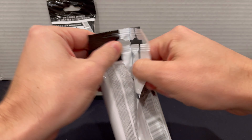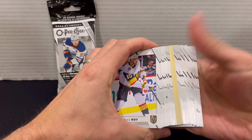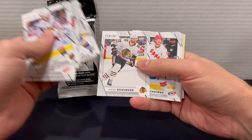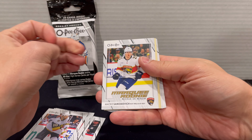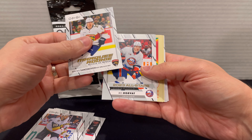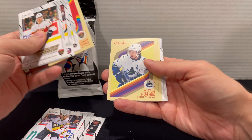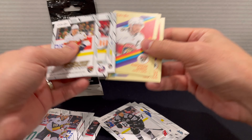Second to last pack coming up. Still looking for some other color variations — only had one blue. Andrew Copp. Wrong Blackhawk again. Mackie Samoskevich on the marquee, Bo Horvat on the all-stars, and Emil Andrae on the marquee rookie. On the retros: Alexander Barkov, Quinn Hughes, and Steven Lorentz. Getting closer — come on.